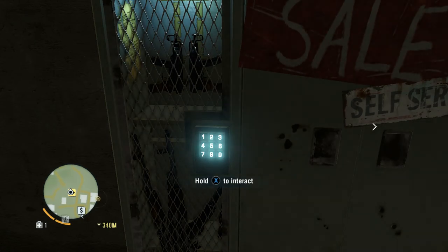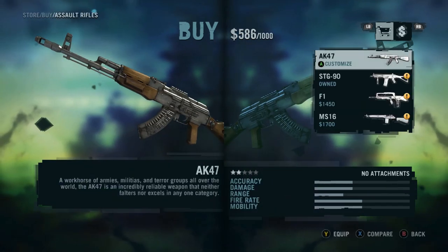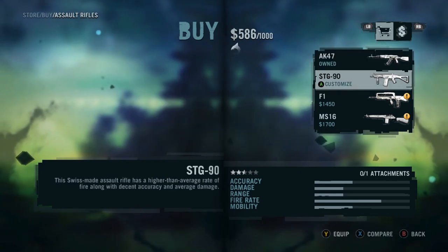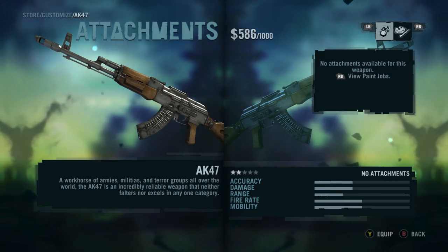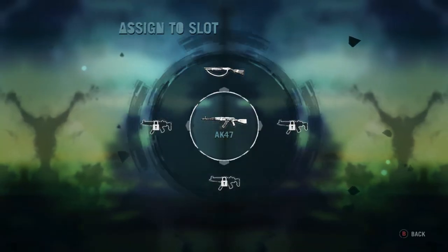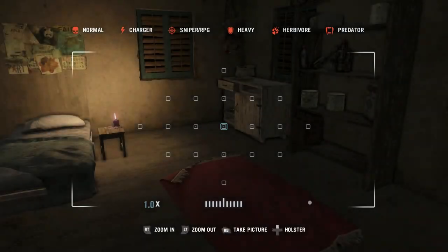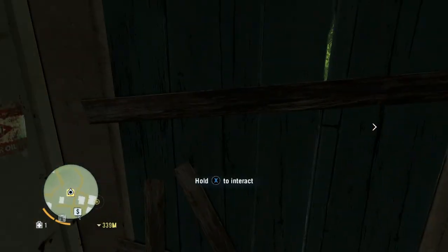That's your gun closet. Go to assault rifles — anything that you pick up counts as something you've unlocked. You have the AK-47; the STG is the standard. I'm gonna go with the AK. Hit A on assault rifles, then hit equip with Y and slap it on where the shotgun was. You can customize it — mostly with these guns you can get silencers, different scopes, and extended magazines.